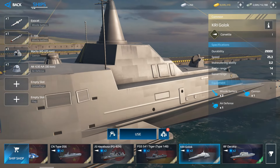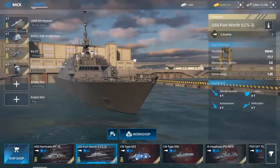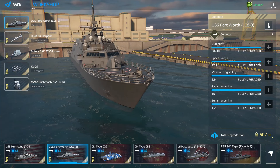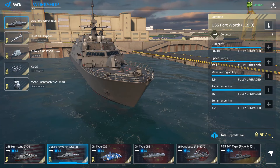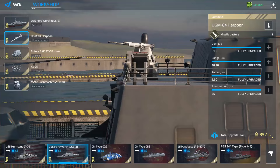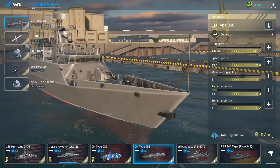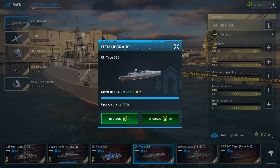Once you purchase a warship, you need to upgrade all its characteristics: durability, speed, maneuvering ability, and radar range. You also need to upgrade all the equipment — helicopters, auto cannons, and everything else. The warship should be fully upgraded with all equipment maxed out.